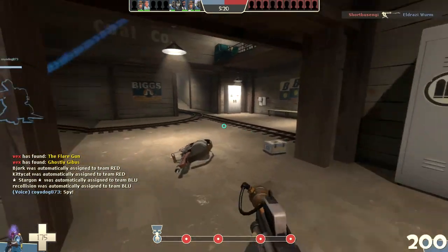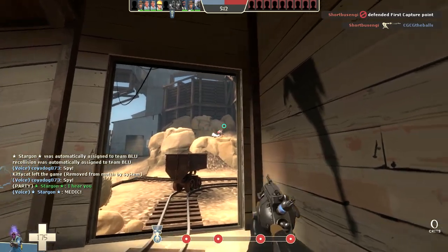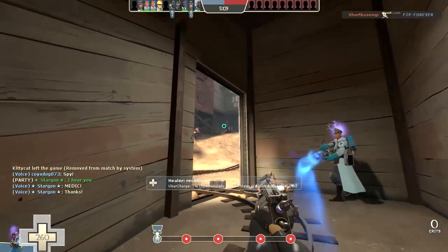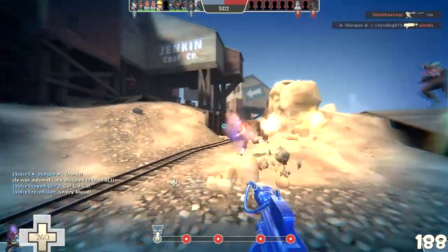Without further ado, let's jump into the Upward game. I'm picking Upward because of all those cliffs — I'm hoping to get at least a couple of kills blowing people off the cliff. Also hoping to get some reflect kills. I completely forgot the flare speed is faster with the Man Melter, so that's going to take a little getting used to.